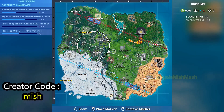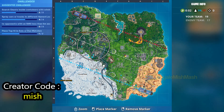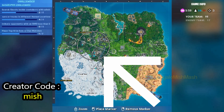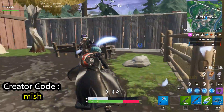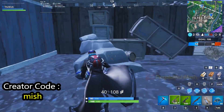Hey guys, welcome back to my channel. To complete this challenge, first equip a Tilted Teknique outfit from the locker, then go to a rumble match where the end circle is around the Tilted Town. By doing this, there's a high chance that you will find a fight in the Tilted Town. Just eliminate five opponents and complete the challenge.